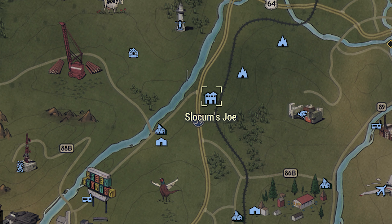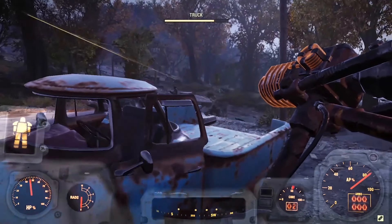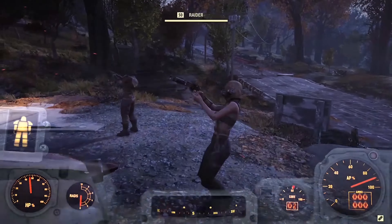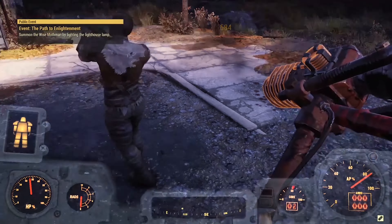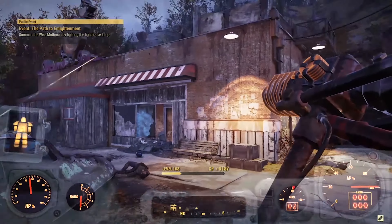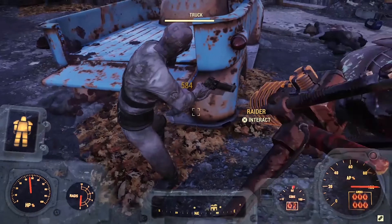When you're done, head over to Slocum Joe's and do the exact same thing. After looking at both places, just hop servers. Rinse and repeat. It's not as easy as I might be making it sound, because you may or may not get the faction you're actually looking for. But hey, it beats being able to do just a single quest per day.